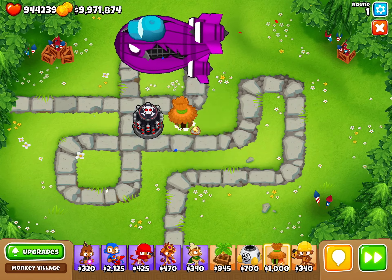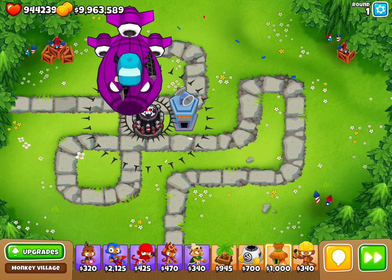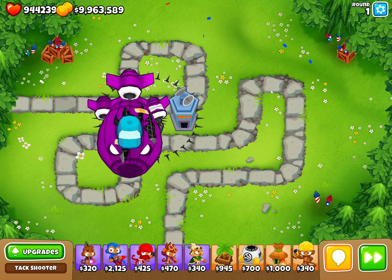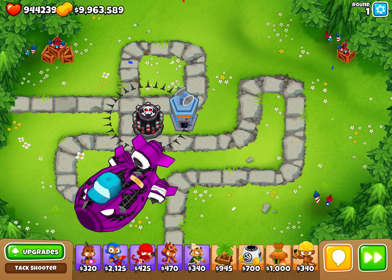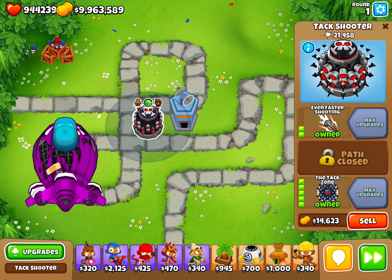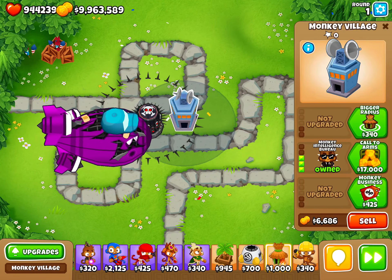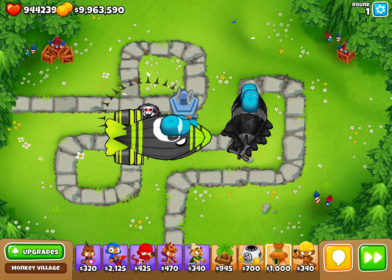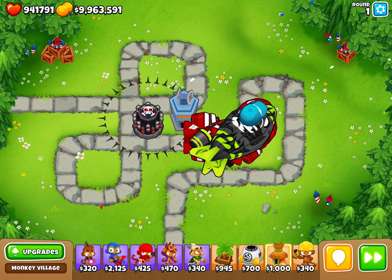Wait guys, I gotta get this - where you can pop lead balloons, where you can pop the DDTs. Cause he really can't pop them. But look at him shred, look at him go. I mean, this is like already the super range attacks. But I put the monkey intelligence barrel where he can pop lead, because he can't. He failed, but he definitely did better. You can see the difference already.